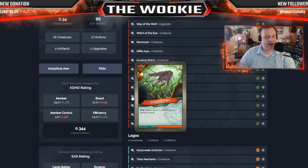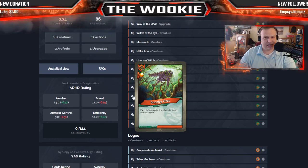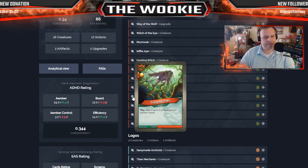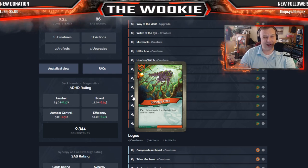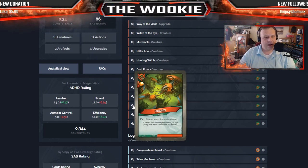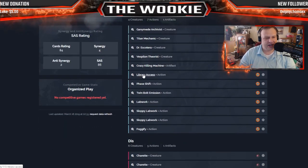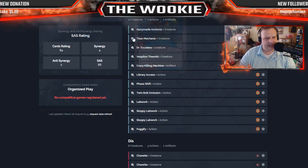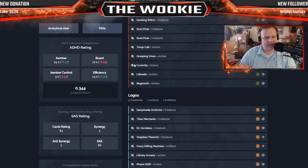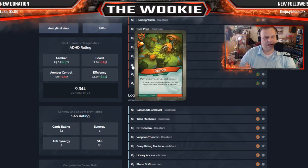Grasping Vines for one Amber: return up to three artifacts to their owner's hands. We've been talking a lot about artifact hate lately — this one semi-hates artifacts because it really just delays them. It does play a big role though — say they have a Lash or a Dominator Bobble. Maybe you don't want to play it on a Speed Sigil or an Evasion Sigil, it depends on the scenario. Curiosity for one Amber: play, destroy each scientist creature — yikes. With four scientists in the deck, that's a little anti-synergy.